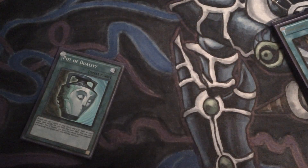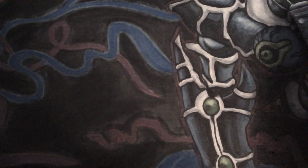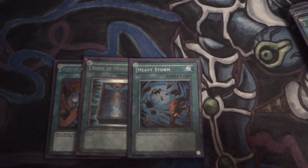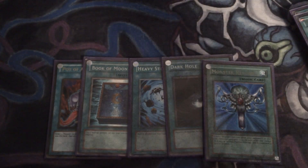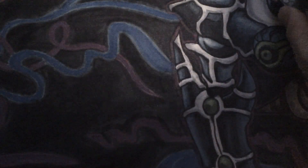Then two Pot of Duality, two MSTs — MSTs set up your big plays just like Diplo does. Pot of Avarice is very essential to get those Evolsaurs back in your deck so you can keep going off of your plays. I also run Book of Moon, Heavy Storm, Dark Hole, and Monster Reborn. That's 17 spells total.